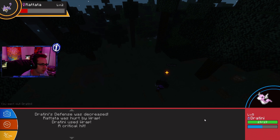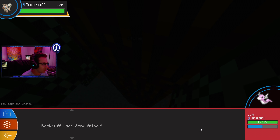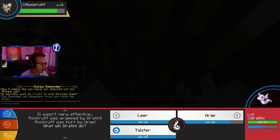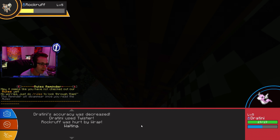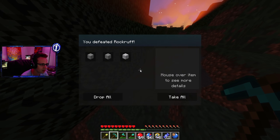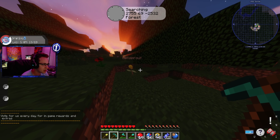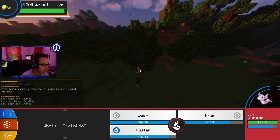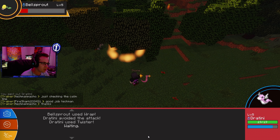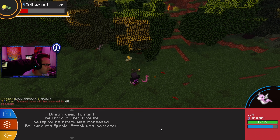If you guys want to let me know in the comments what moveset I should go with for my Dratini, definitely let me know — I'm by no means a Pokémon master. Oh wait — we unlocked Twister! Wow, that actually hurt it a lot. Now that we have Twister, that's going to come in very handy. I might have had it the whole time and didn't realize — very big possibility. But we're going to keep using Twister and get these Bellsprouts out of here while leveling up Dratini as much as possible.